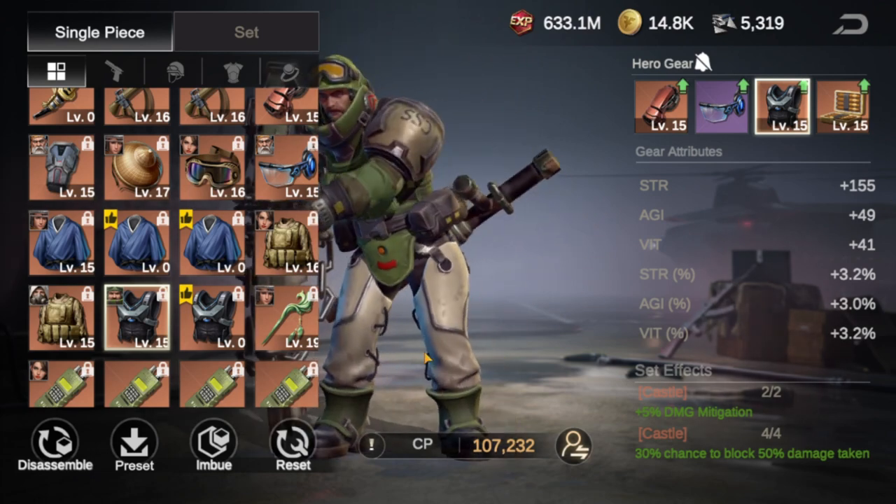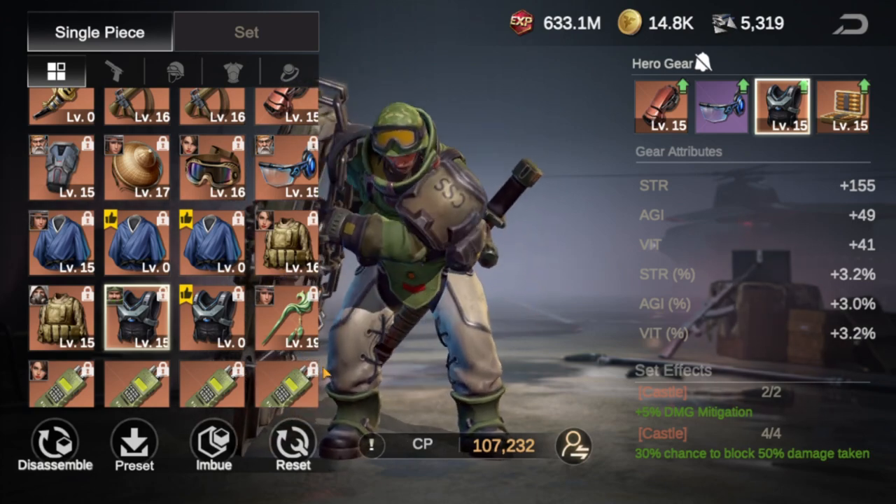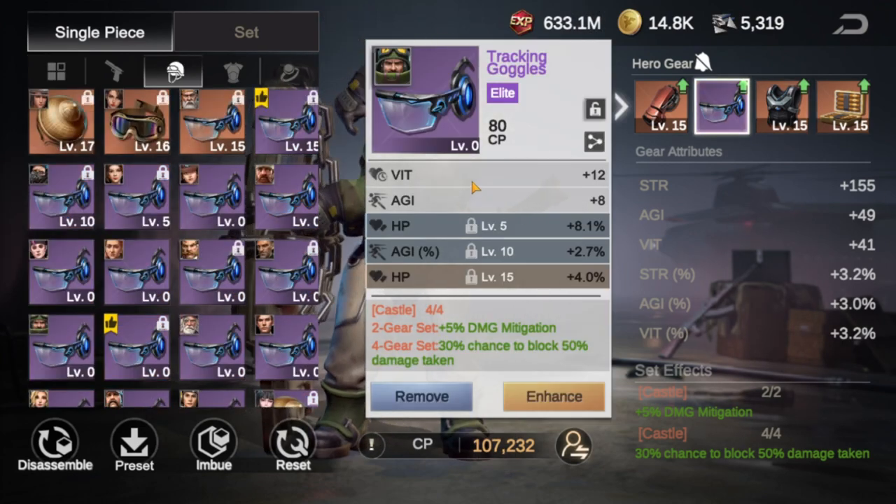So I keep armor at level 0 for my tanks for PvP, and then I keep armor at level 15 for my tanks specifically for exploration. And armor includes the helmet as well.